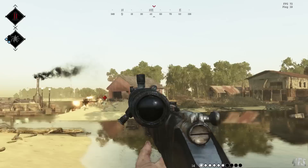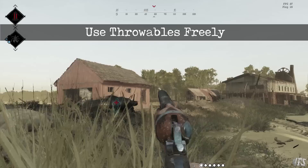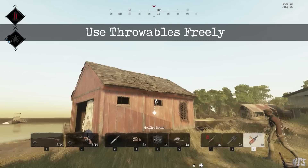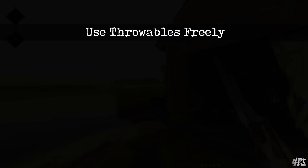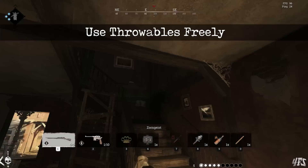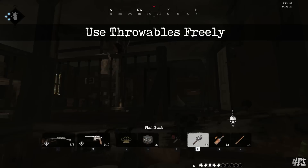Number 1: use consumables freely. Many struggling players try and save their consumable items, scared to use them because they might need them later, only to end up dead anyway. Experienced players use their throwables a lot. You can get them back really easily now from item boxes, and with the rather cheap Pack Mule trait you can get twice the number back in each item box. A good player doesn't save their consumables — they use them a lot.